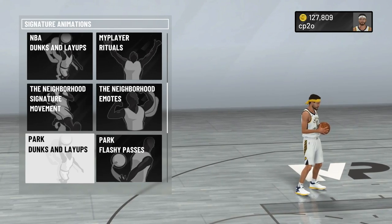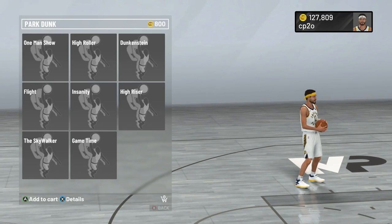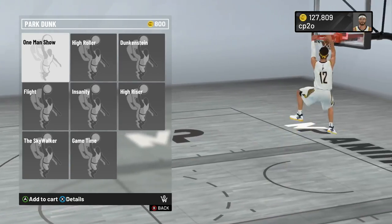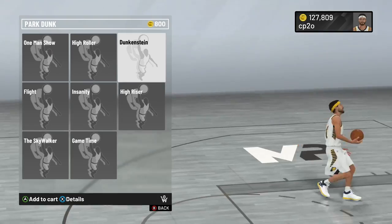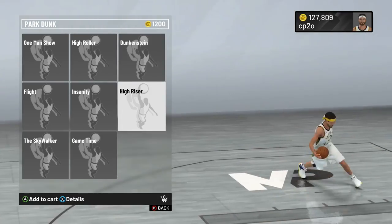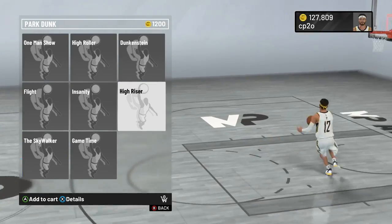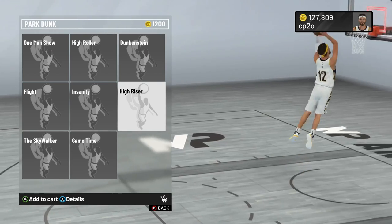I would love to hear what your favorite dunk pack is and what you use this year. Another thing to note: if you go into your animation store, you can also scroll down to park dunks and layups, and they have a couple of different crazy park dunk animations too. If you're interested in doing some crazy dunks — like the Duncan Stein, high riser — there are some really awesome animations. But beware if you're trying to play at a competitive level, because these could get blocked very easily. Definitely fun and definitely some highlight plays in 2K20.